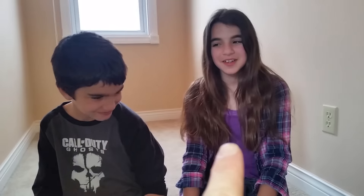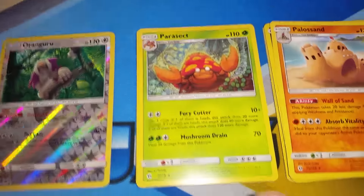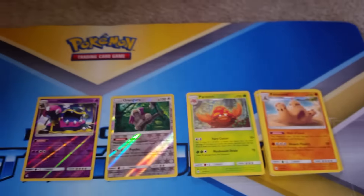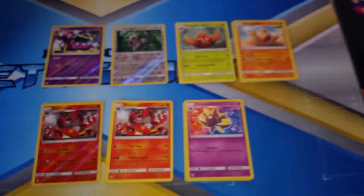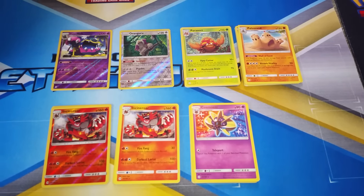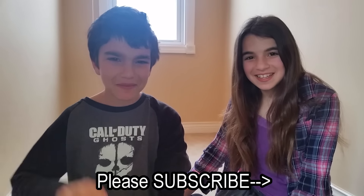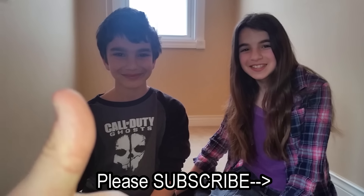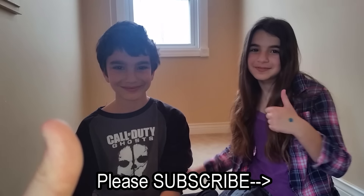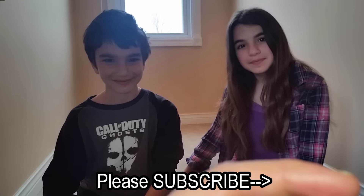Let's look at the highlights of this pack battle between Bro11 and Sis10. Here are the pulls from Bro11: Alolan Muck reverse holo rare, Oranguru reverse holo rare, Parasect rare, and Palosand rare. And Sis's pulls include an Incineroar reverse holo rare, another Incineroar, and a Cosmoem rare. Leave it in the comments below — who do you think won the pack battle? There is no right or wrong answer. Thank you for watching. Please subscribe, and if you enjoyed this video, give us a thumbs up. It really helps our small channel grow.